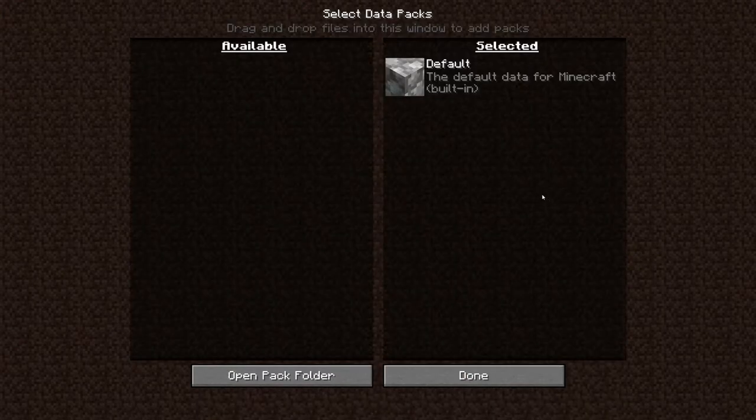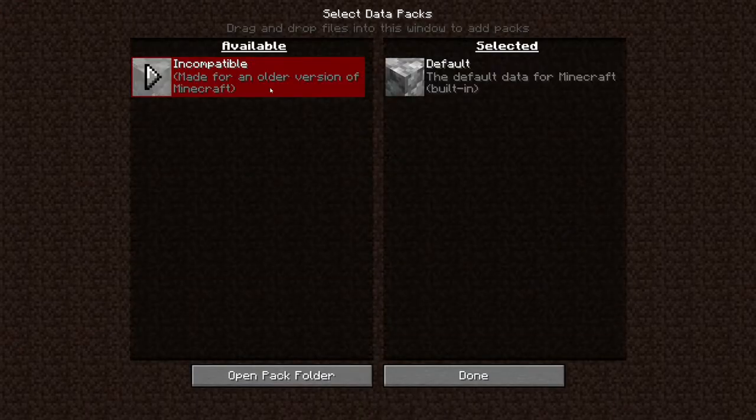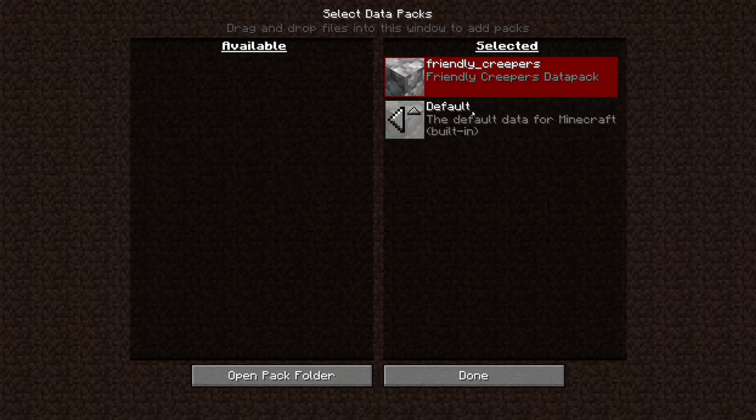All you do is go to datapacks, have your datapack on another monitor or another part of your screen if you only have one monitor, and just drag and drop it into available, and then you want to allow yes. Mine is red — it should work as far as I know. It's just red because it's incompatible, like it says here. So I want to make that selected. And that's what I have to do to install a datapack for the specific world you are creating at that moment.